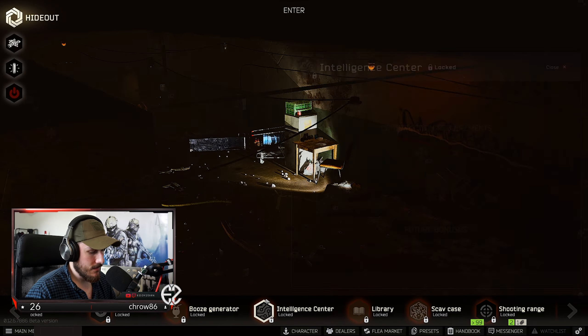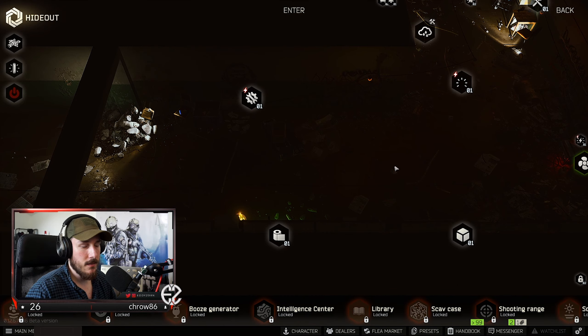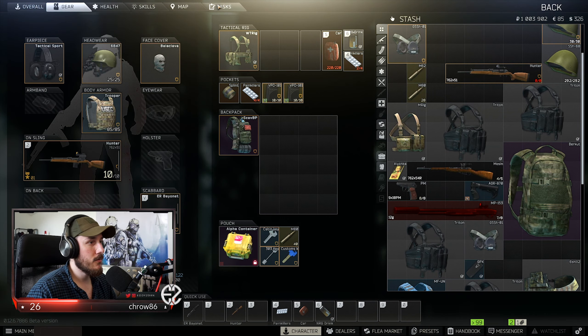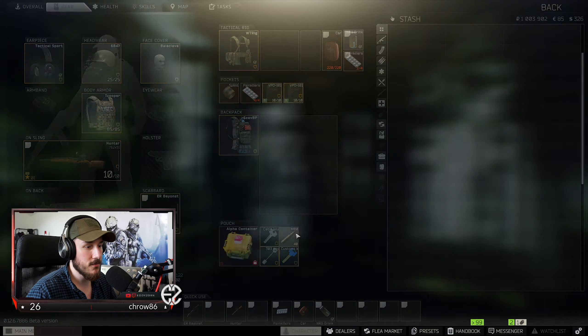The bolts are kind of expensive, but I'm not too fussed about it right now because I really need to start upgrading my hideout. Just to unlock the Bitcoin farm — that's the biggest thing I want to get into as soon as I can. We need intelligence center level 2 for that, and fence level 2.